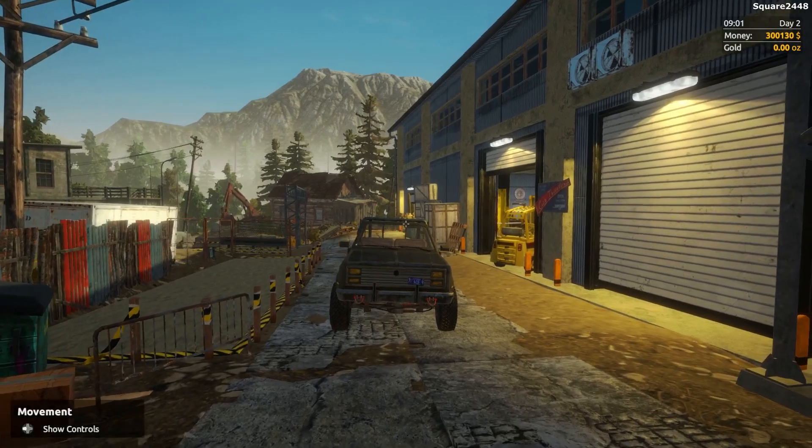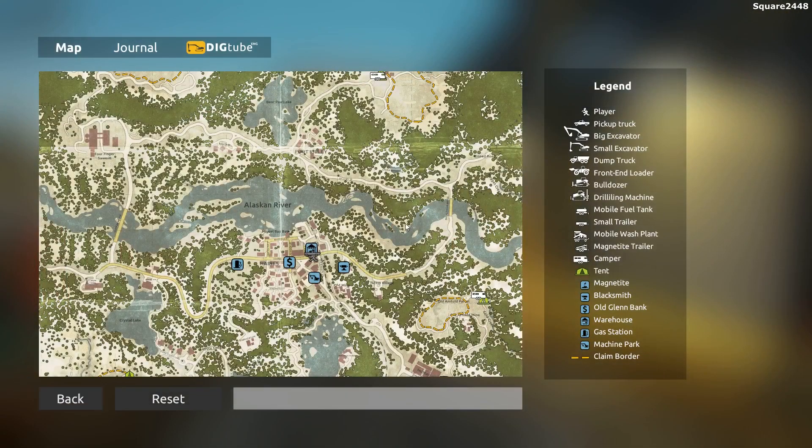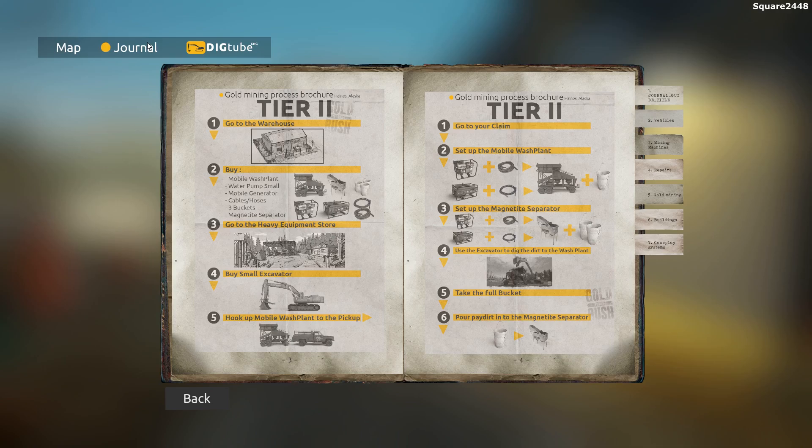We are already here at the warehouse. We'll be taking a look at the journal, seeing exactly what we do need to purchase. Looks like we need a wash plant, water pump, generator, and a few other things like that, which is pretty cool.